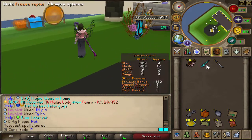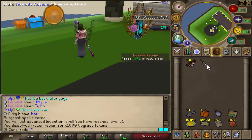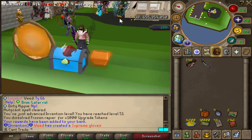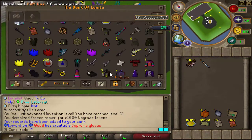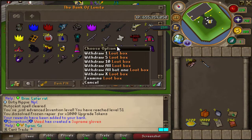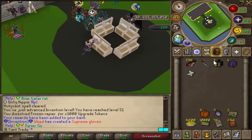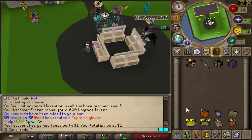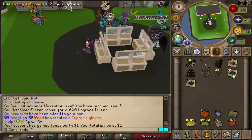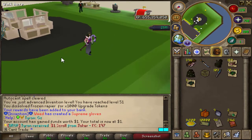Going to dissolve the frozen rapier — it gets my invention up. Also opening up crystal keys from the training area; they add loot straight to the bank. Got some stuff we can break down for upgrade tokens, PVM boxes, loot boxes, and our first donator scroll — claimed the one dollar bond. Also got vote boxes with some scaling supplies. Not bad for a first episode — hope you guys enjoyed, catch you in the next one!